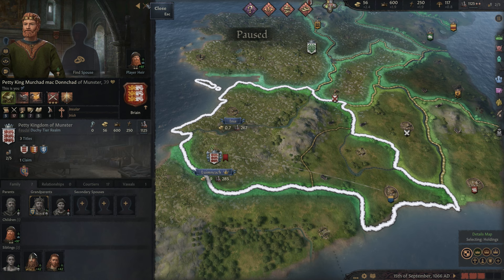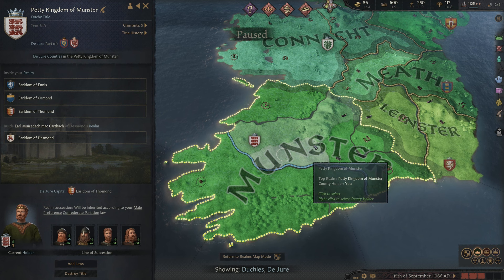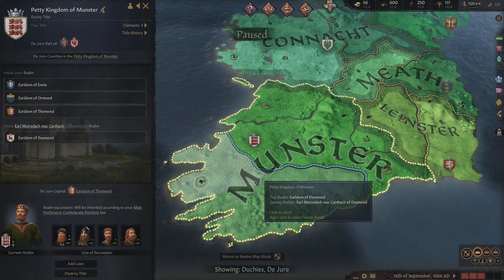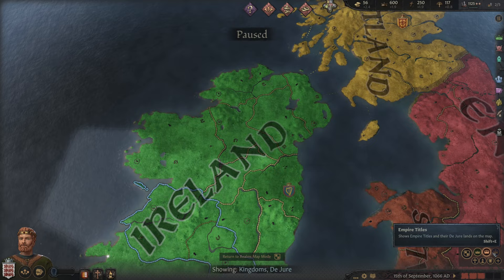This plays into one of the things they first make you do in the tutorial, which is take out this county down here. Because if we check our realm, we can see that the highlighted dotted-line area is what we should be able to own based on our current title as the petty king of Munster. Munster would technically be all of this, and so if we wanted to go after this stuff down here, we have a claim on that currently. There's the kingdom of Ireland and even the empire of Britannia, which maybe we'll get to at some point.